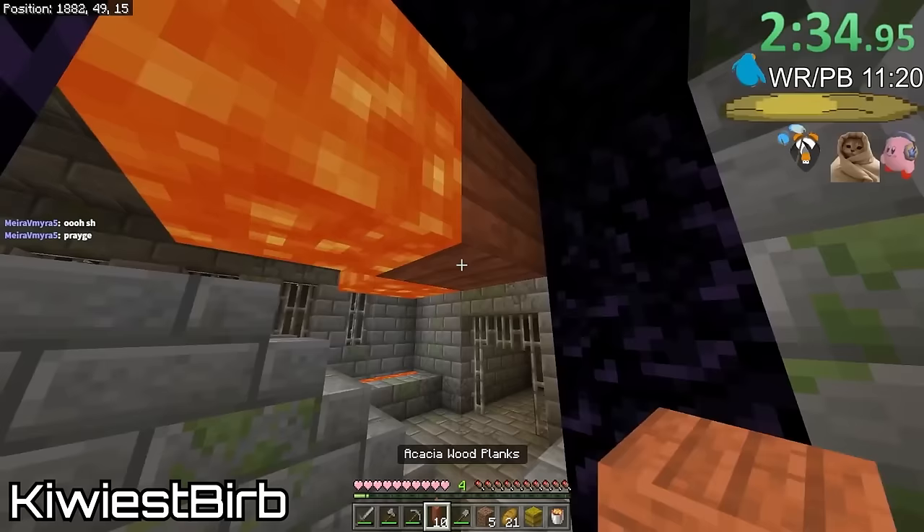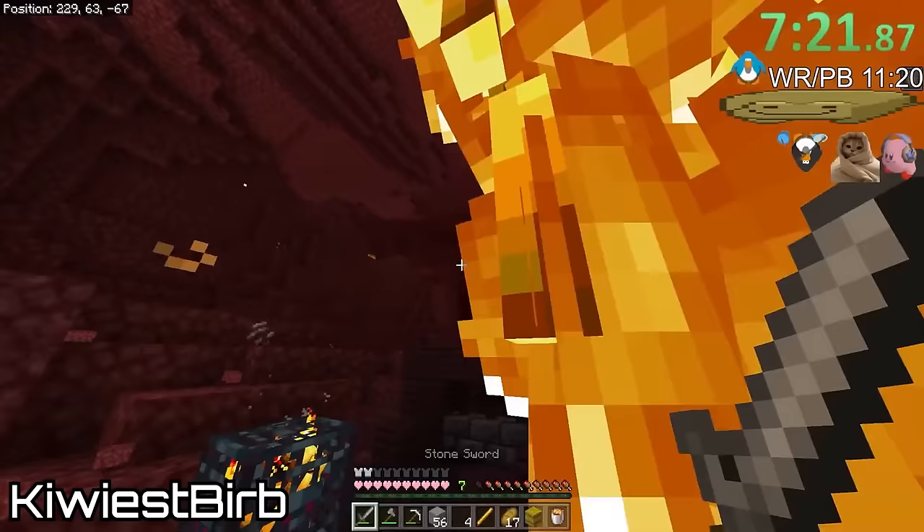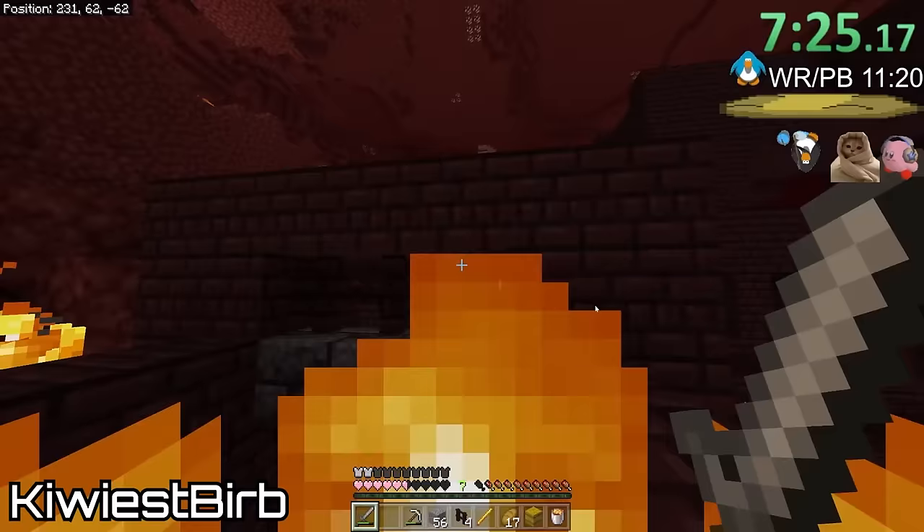From there, runners go to the nether from the stronghold to get pearls and rods, return to the stronghold, go to the end, and finish the run. I'll dive into the particular strategies involved with this meta as I break down Craze's run. But first, in order to properly appreciate just how meaningful this record is, we need to start at the beginning of Craze's journey.